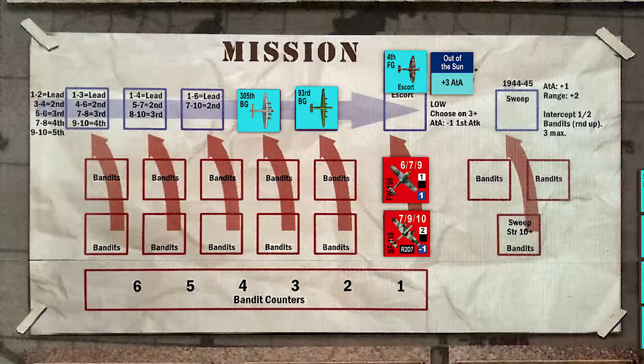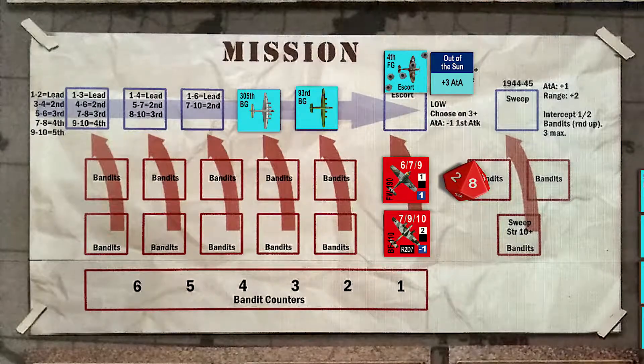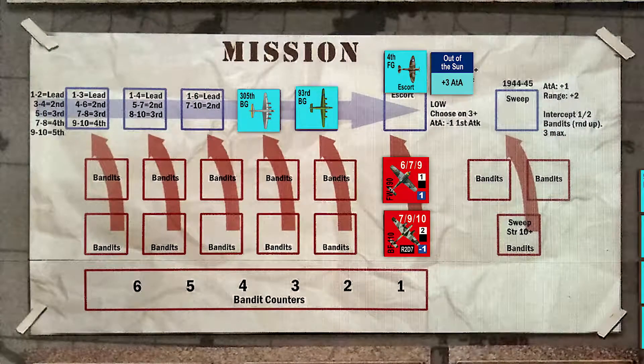The Spitfires dive in and just miss on a roll of five, modified to nine. The 190 Bandit fires away and hits on an eight, causing two points of damage to the fourth. The Spitfires now attack the 110 Bandit, still using the out-of-the-sun tactic. The modifiers are plus-two air-to-air, plus-three for the out-of-the-sun, and plus-one for the BF-110's negative durability rating, for a final total of plus-six. The Spitfires fire away — the dice are not with us — rolling a three, modified to nine. A miss. The 110, most likely stunned at his good fortune, fires at the fourth fighter group and misses on a roll of four.